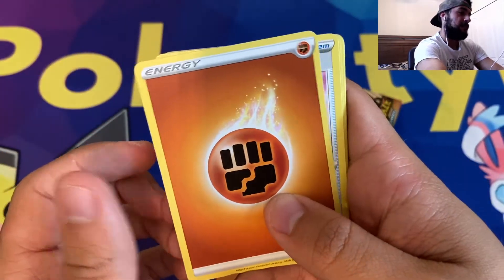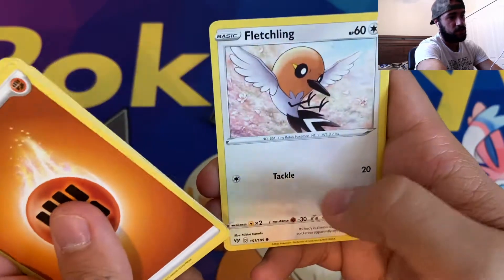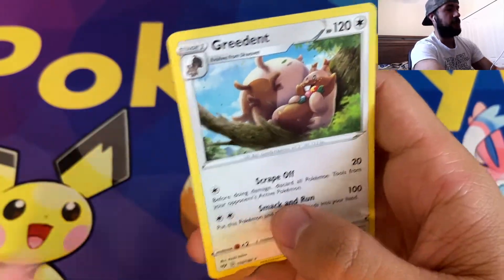Fighting Energy, Pig Barasol, Piers, Vandalish, Electrike, Fletchling, Galarian Mr. Mime, Torchic, Aeron, Reverse Holographic Dino, and a non-holographic Greedent.